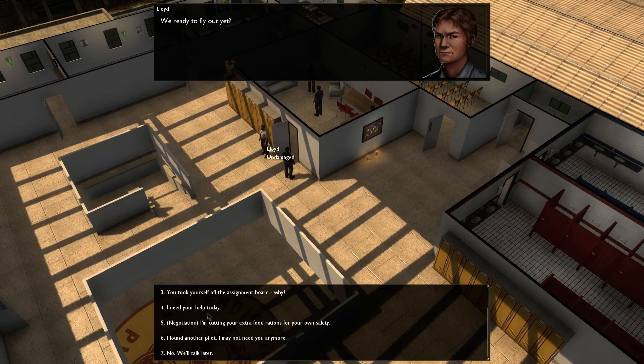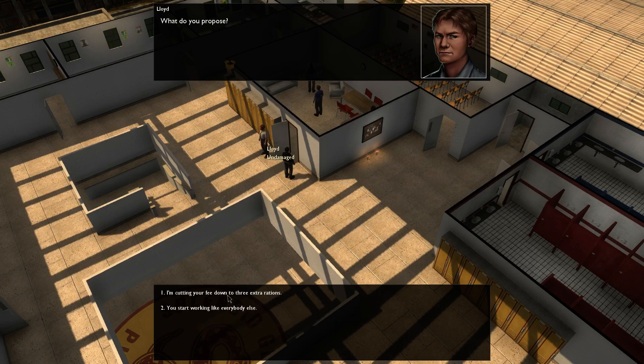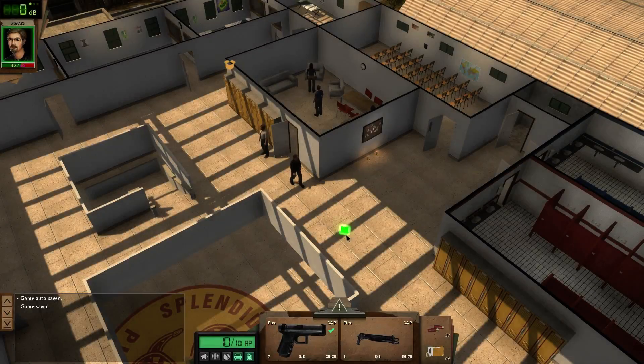Hey, we're ready to fly out yet? I'm getting your extra food rations for your own safety — yeah, I'm gonna do that. "You're altering our deal. What part of non-negotiable did you not understand?" Well, none of it — that's the answer. People are upset about it, it hurts my authority and endangers you. What do you propose? "You start working like everyone else." Putting myself in danger more often for no gains? No. But if it doesn't eat into my current pay, I'd be willing to go as low as three rations rather than five. That's as low as I'll go. Sure, I can do that. Fine. And maybe we can go find a plane that works so I can fly myself the hell out of this bargain bin confederacy. Believe me, the sooner the better for both of us. So we got a new guy — awesome. A guy that doesn't just eat.